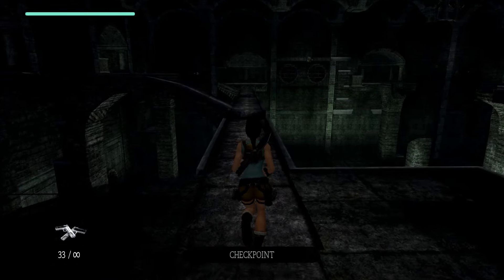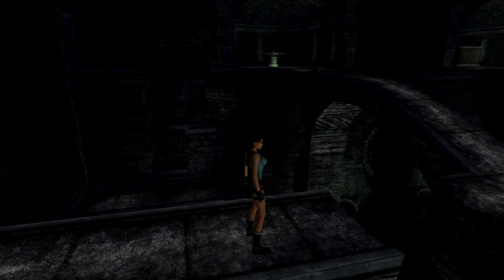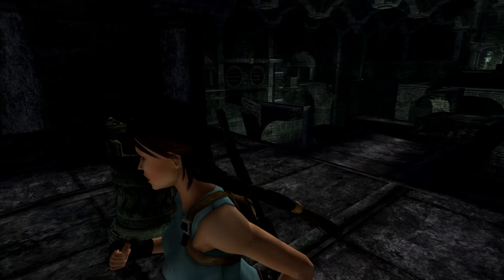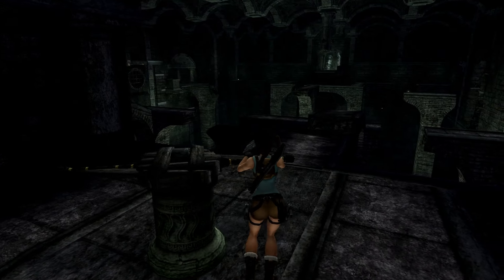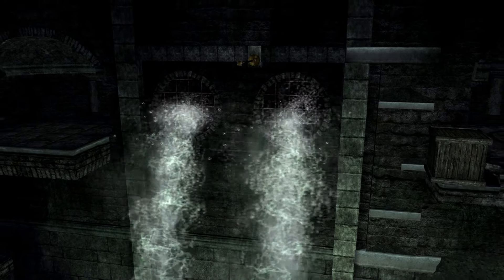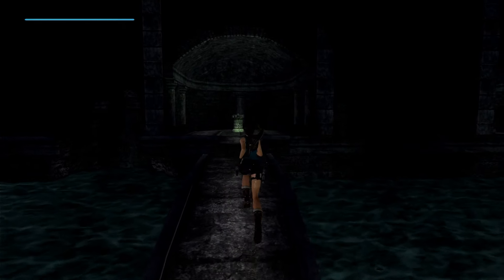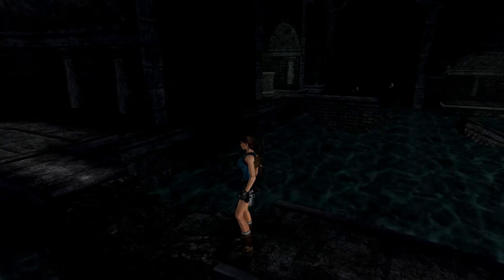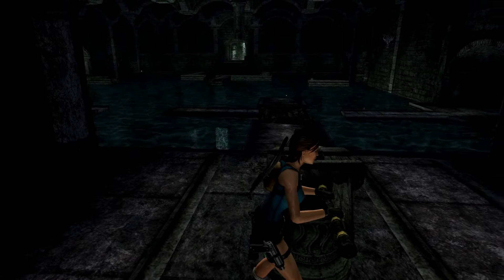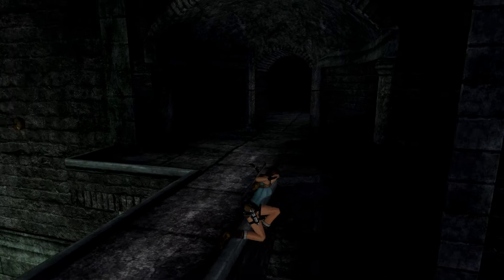Oh my, what is this room? I'm sick and tired of these ginormous rooms that I have to figure out. What's this do? It fills up the room with water. Awesome. I'm assuming I have to do something with these boxes, because there's just two boxes sitting around. You got to do something with them. Let's go this way, see what we can figure out.